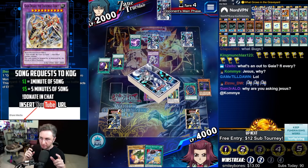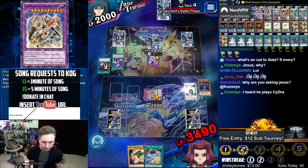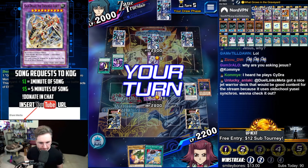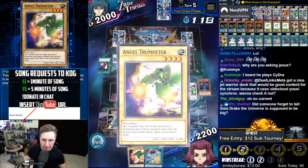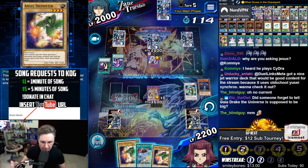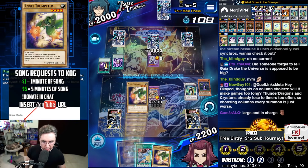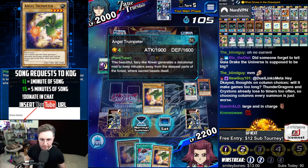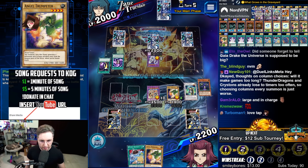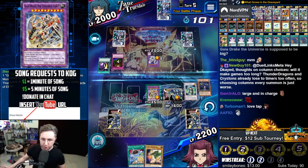But that's not an out. 2,800 defense. We're large and in charge. Thank you for the love tap. The Verger is gone because we did it for the Spore. So let's just have lethal with the Trumpeteer. Trumpeteer — we gave it all up just to make this play. Floodgate. Gaia Drake, Universal Force. Attack.